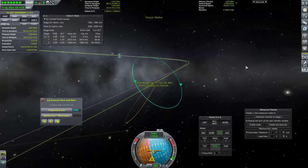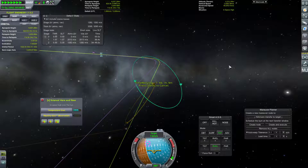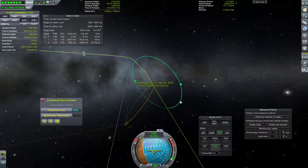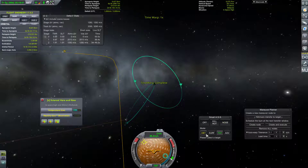We're going to be on an impact trajectory — very suborbital, but that's okay. This is also hyperbolic — extremely hyperbolic. So we just need to check our orbital velocity here.